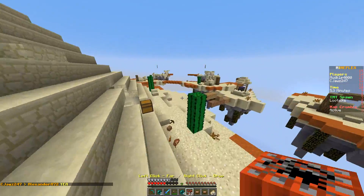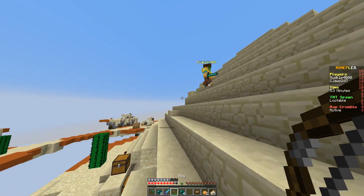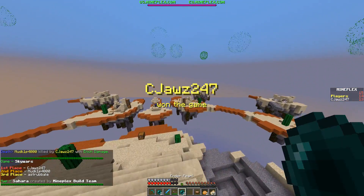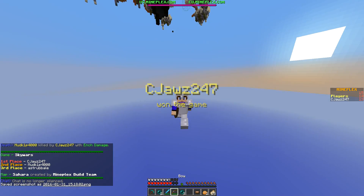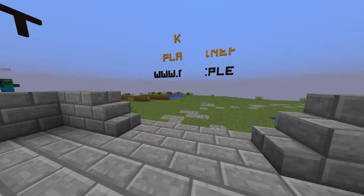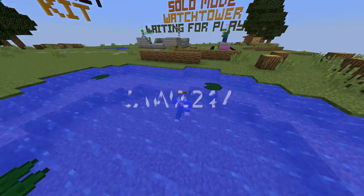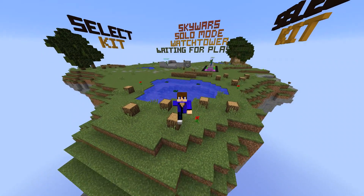I feel bad right now getting this guy like this. I feel like having some kind of crazy explosion and just getting the kill like that — because that's a gentlemanly way to do it. We are going to do that and jump off the edge because we can, and we're amazing. So I hope you guys enjoyed this little video. If you did, please leave a like, comment, and subscribe. If you wanna play with me, my Mineplex username is cjaws247 — just like that. I will see you guys next time, bye bye!